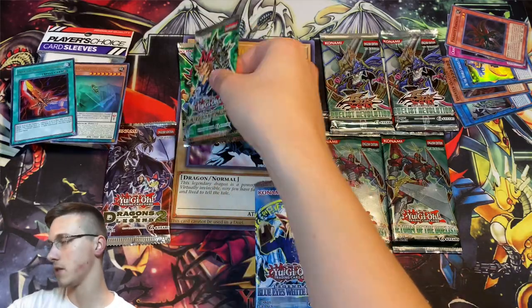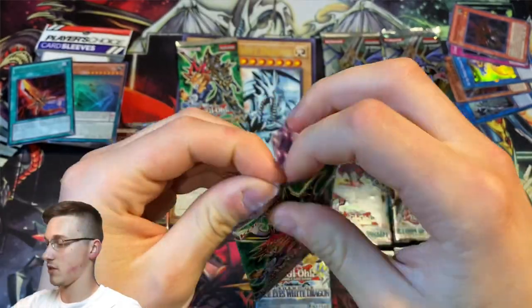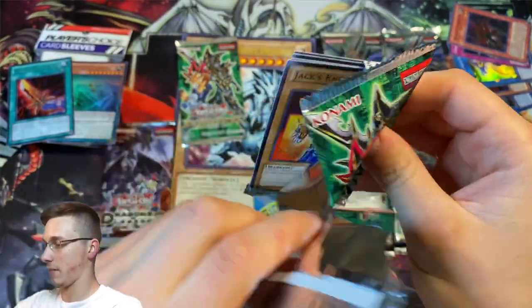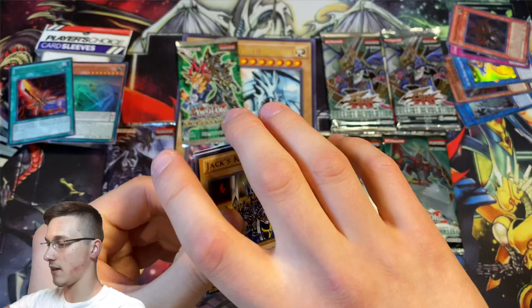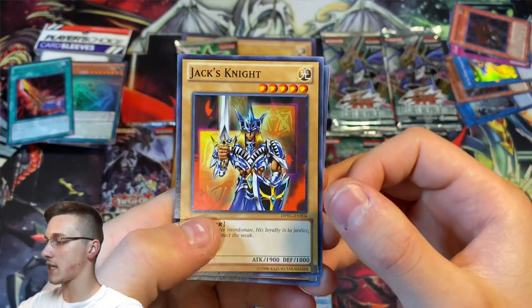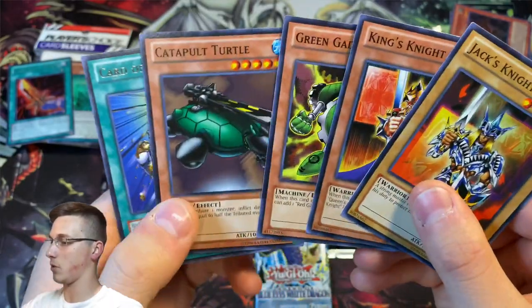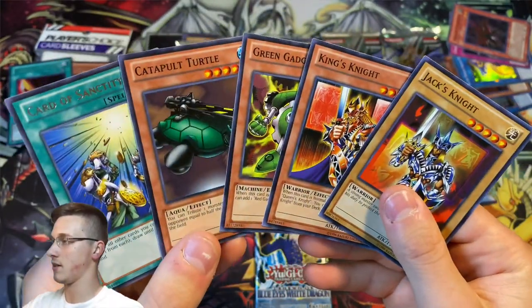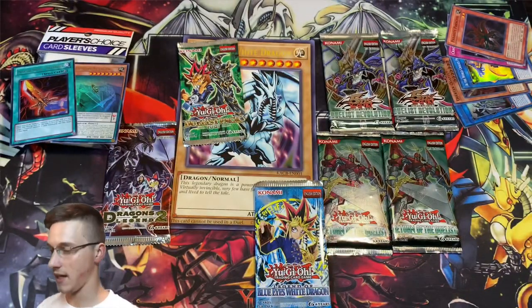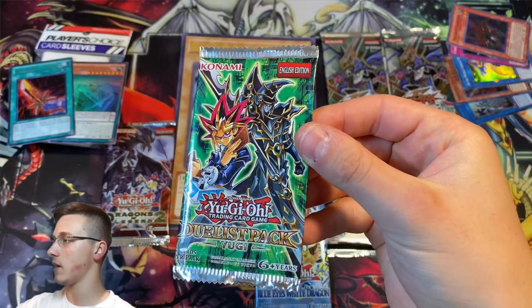It'd be awesome to make some character decks out of these — what I might do is build a character deck and give it away, so anyone who's starting or getting back into Yu-Gi-Oh who never had the character deck can have one. That'd be a good idea for a giveaway. Jack's Knight, King's Knight, Queen's Knight? Green Gadget, Catapult Turtle, and Card of Sanctity. No Queen's Knight yet, but I think we can get one out of our final pack.